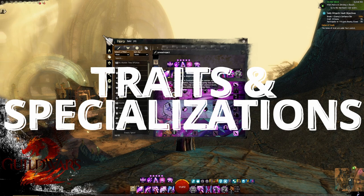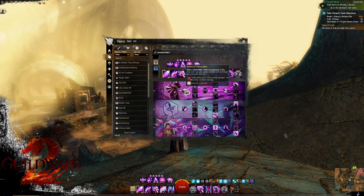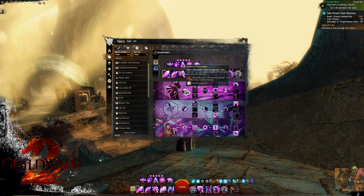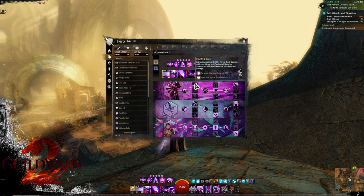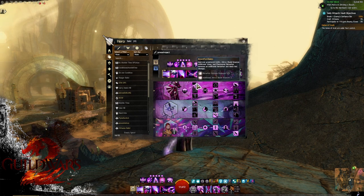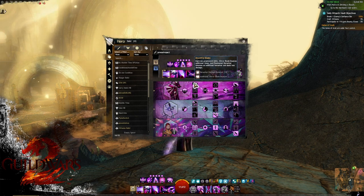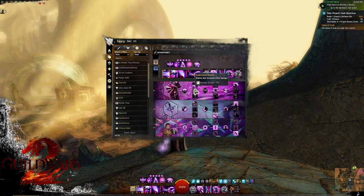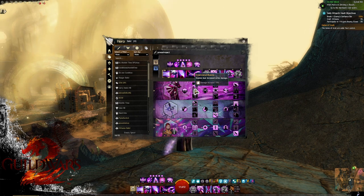Now let's look at traits and specializations. Specialization one is Domination. First minor trait: Illusions of Vulnerability — inflicts vulnerability when interrupting a foe, and we bring quite a lot of vulnerability to fractal, raid, and landscape groups, which is massive for DPS. In column one, the main choice is Bountiful Blades if you're running a Greatsword — a large DPS increase that improves all Greatsword skills, allows Mirrored Blade (Greatsword 2) to bounce, and when using Phantasmal Berserker (skill 4), summons an additional Berserker. Both are Illusionary skills, which matters later. If running Dagger/Sword/Sword/Focus instead, consider Empowered Illusions, allowing Illusions to deal extra strike damage — fairly significant for a Power DPS class.